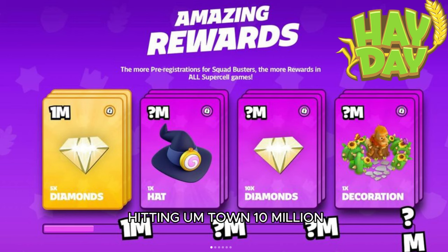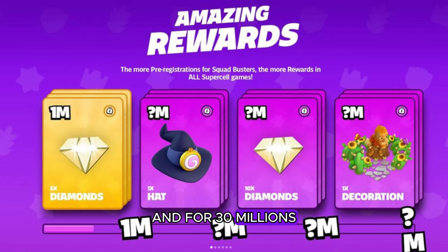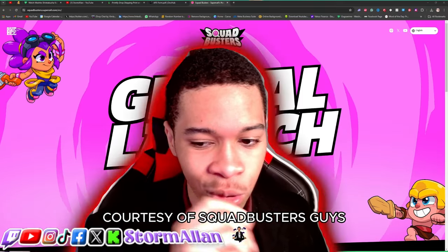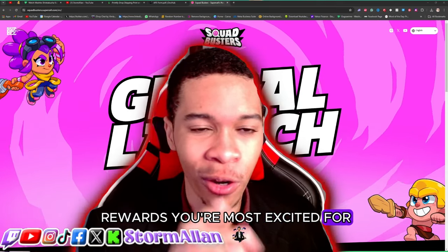And now for Hay Day — you get five diamonds for hitting one million, one free hat for hitting 10 million, 10 diamonds for 20 million, and for 30 million we'll get a free Greg decoration, courtesy of Squad Busters. Let me know which one of these rewards you're most excited for!